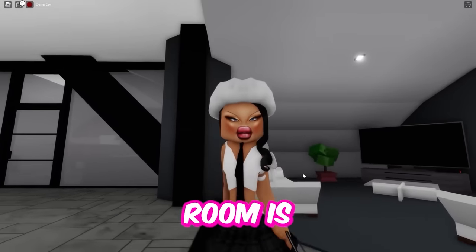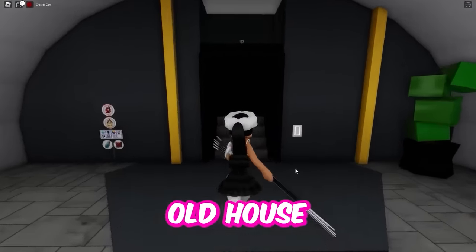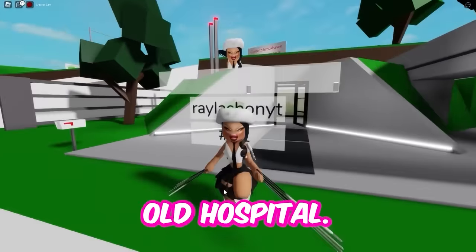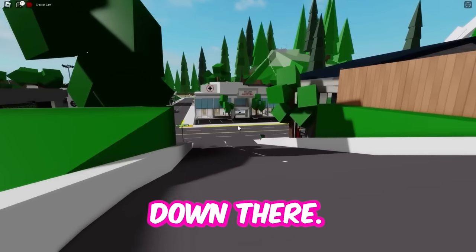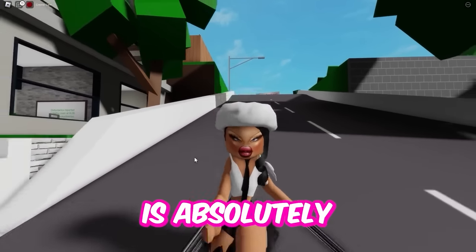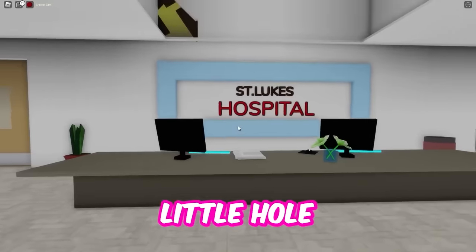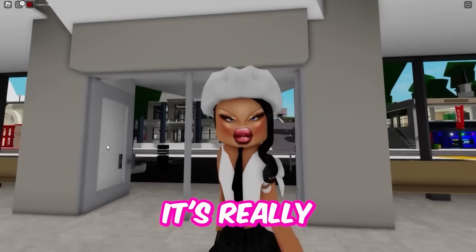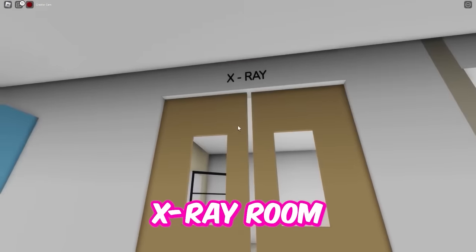This next secret room is so amazing. So what you're going to do is leave this house and go all the way to the hospital. In my opinion, the hospital is very crusty. And the secret room I'm going to show you is absolutely unbelievable. Everybody knows that there's a room up there in that little hole and you can check it out, but it's really nothing special. The real one is in the x-ray room right here.